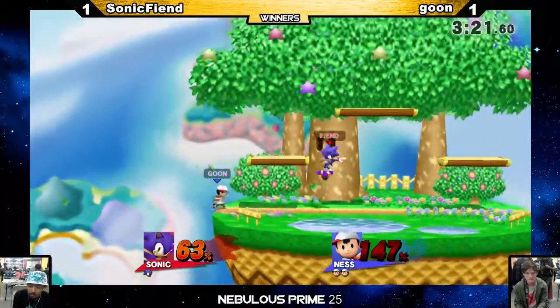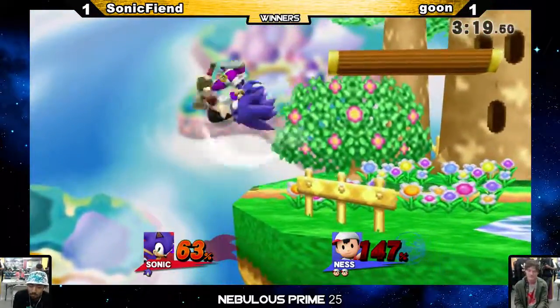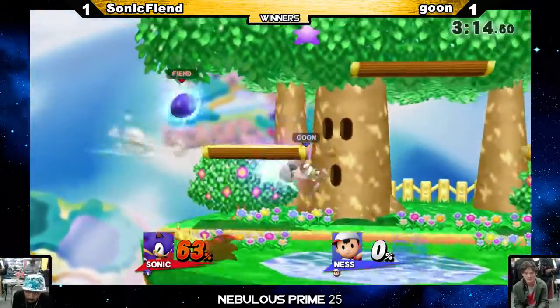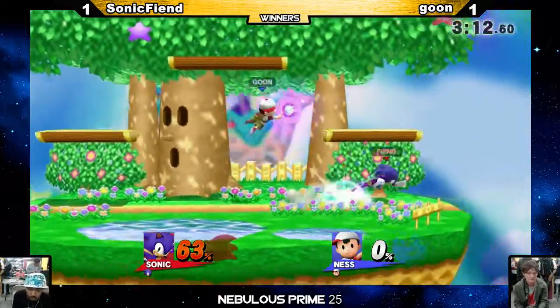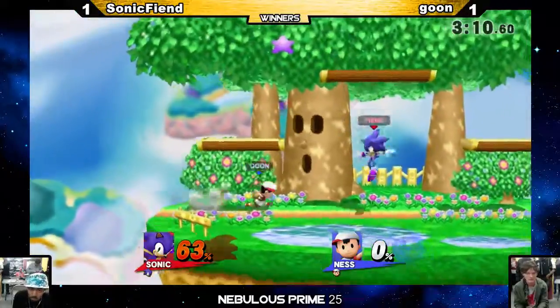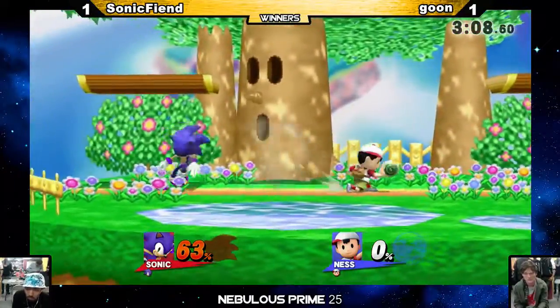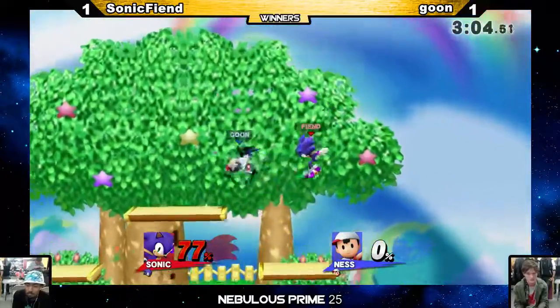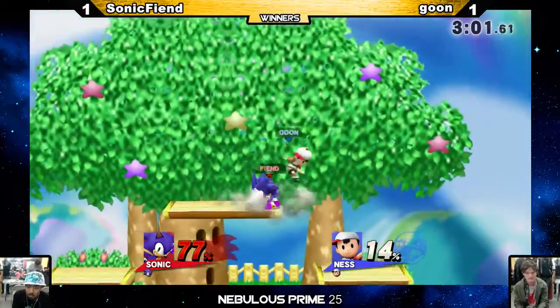Sneaking up from underneath. That's gonna be it. The DI again — suboptimal. Holding on with that shield. Sonic being content to just skim back and forth, kind of forcing Goon to say, I'm gonna keep doing this unless you force me not to.